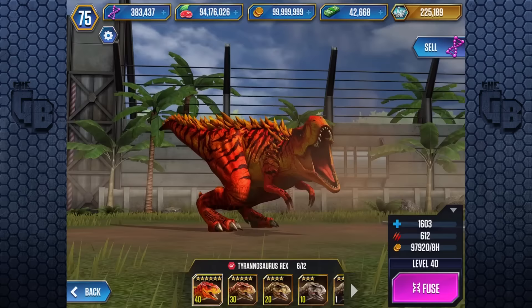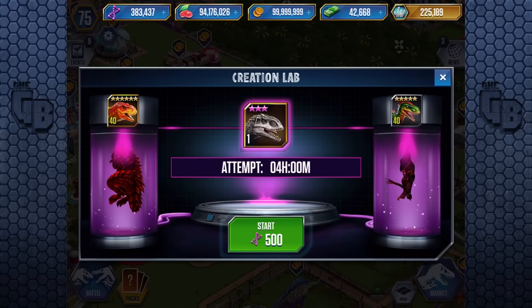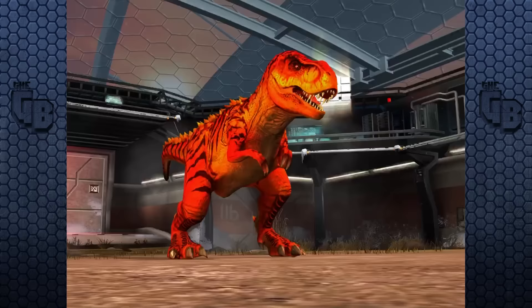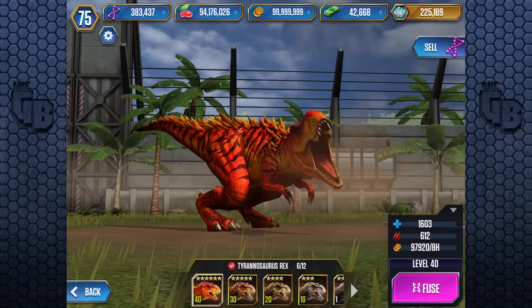But what could be better than T-Rex? What it could evolve into — and that is Indominus Rex. When I finally managed to get a level 40 T-Rex, the hybrids had almost just come out, allowing me to get an Indominus Rex straight away. Maxing out T-Rex is something that you're going to do, and in doing so you're going to get yourself an Indominus Rex anyway, putting you one step closer to the strongest dinosaur team in the game.